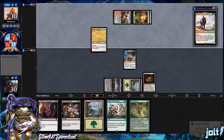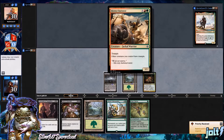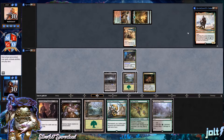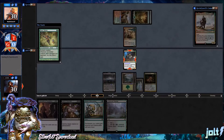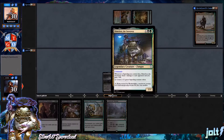Our opponent has Grand Warlord Radha — haste, whenever one or more creatures you control attack, add that much mana in any combination of red or green until end of turn. They also get down a chariot rider giving other creatures trample. Let's get down a Forest and go for Keen Sense on Slime Foot. Keen Sense with Slime Foot is really good because it's not like Blood Artists where they're going to lose life — they're going to deal damage.